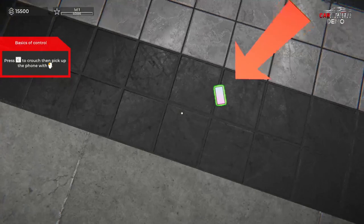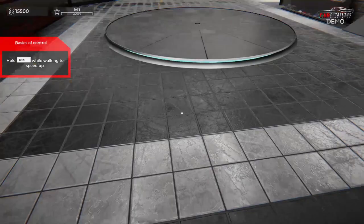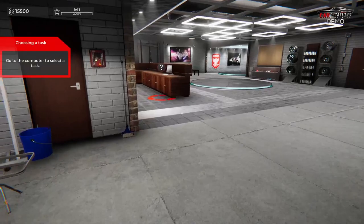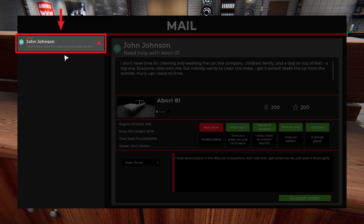WASD to look around and move around. There's a cell phone on the ground — crouch and pick it up. Left shift to run around. And then this is exposed to a giant open garage — that seems very weird. The game instructs: go to the computer and select a task.